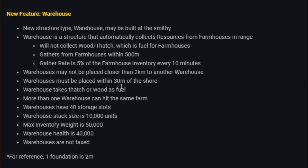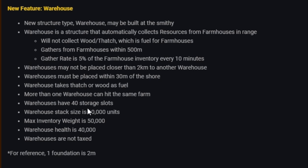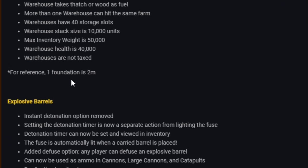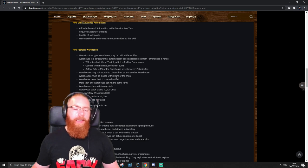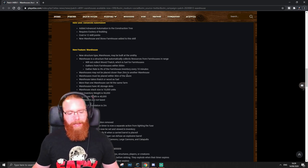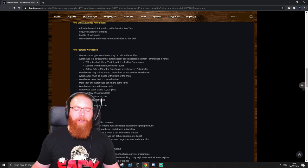Warehouses may not be placed closer than two kilometers to another warehouse, and must be placed within 30 meters of the shore. They take thatch or wood as fuel. More than one warehouse can hit the same farm. Warehouses have 40 storage slots, a stack size of 10k, weight of 50k, health of 40k, and they are not taxable. For reference, one foundation is two meters. I like the fact they've got to be near the shoreline — that's going to help reduce spam.